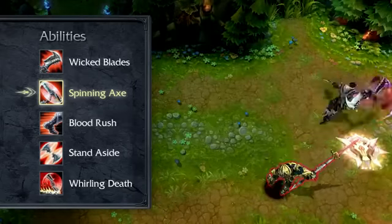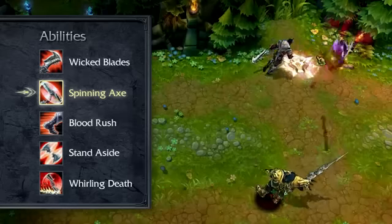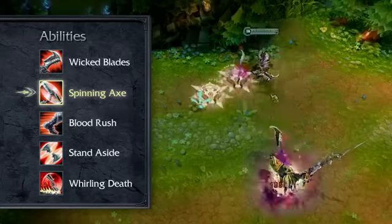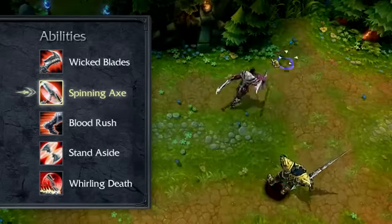Spinning Axe will lead Draven, so if he's standing still it will fall close by, and if he's running it will fall along his path. As Draven's main damage tool, I take Spinning Axe at level 1 and max it immediately.